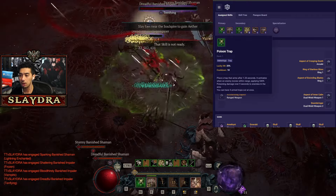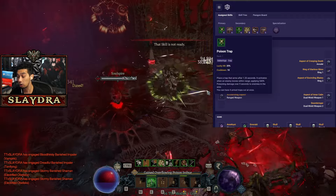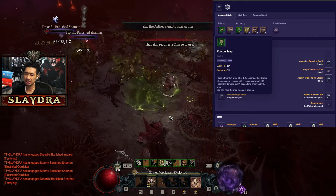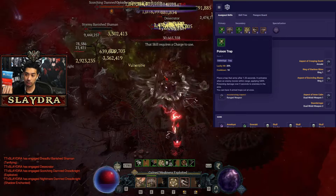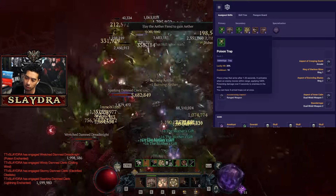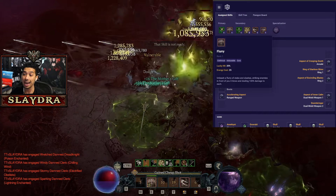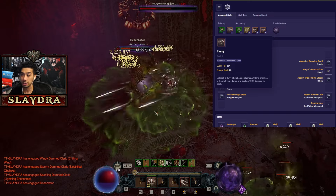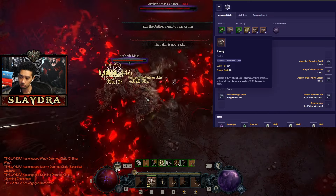The reason I like Poison Trap over Caltrops is a frequently asked question: while the enemy is taking damage, they are still considered affected by the trap via the poison. With Caltrops, enemies may just move away, whereas Poison Trap continues to apply poison and gives more value. Flurry allows us to teleport, activate lucky hit chance, deal damage, and also applies vulnerability — which is really cool versus Barrage or Penshot, where you still have to apply vulnerability in some other way.